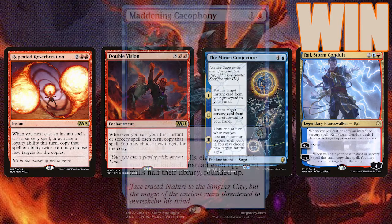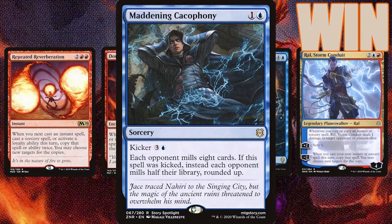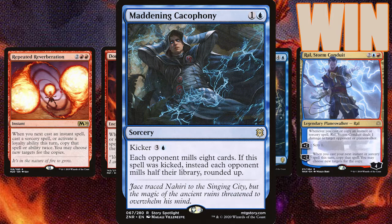So imagine casting Maddening Cacophony kicked and copied twice — each opponent mills half their library three times. Let's say they're at 80 cards in their library: the first copy brings them down to 40, the second to 20, the third to 10. Then you simply use Kess to recast Cacophony from your graveyard, which will mill them all for eight, leaving them with two cards left in their libraries.